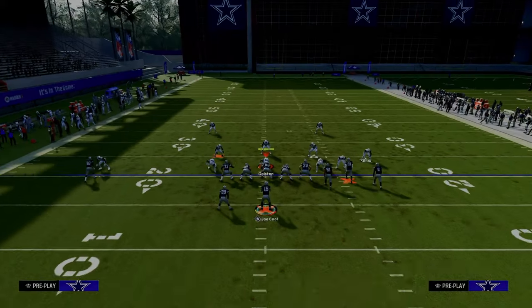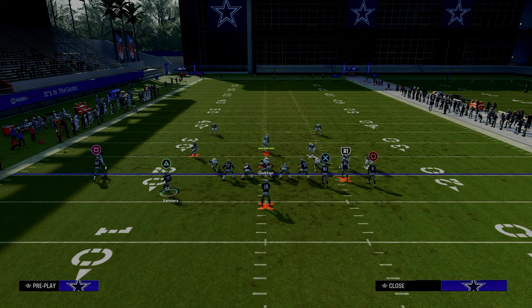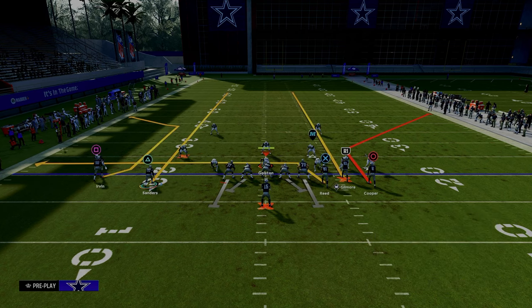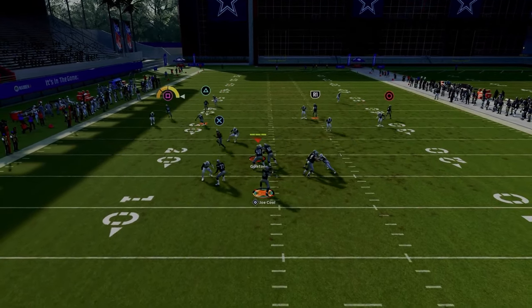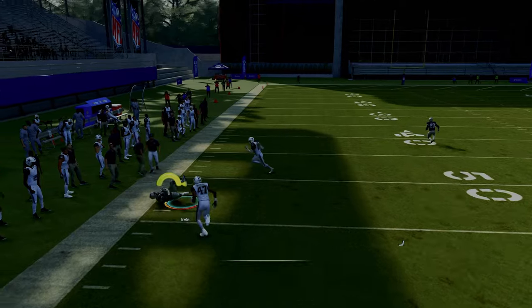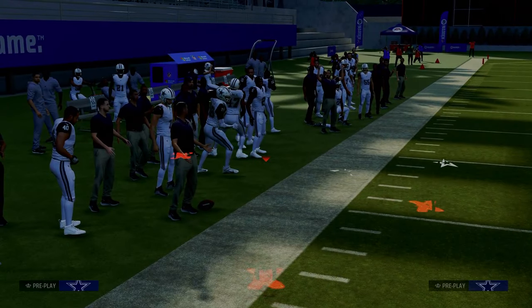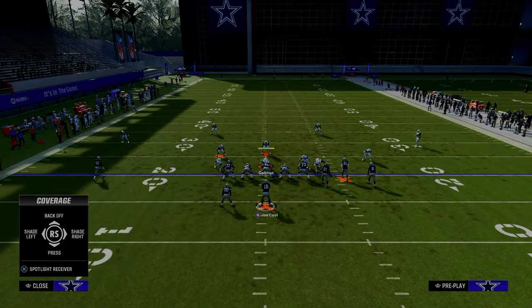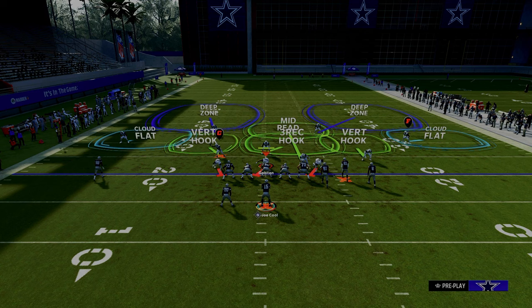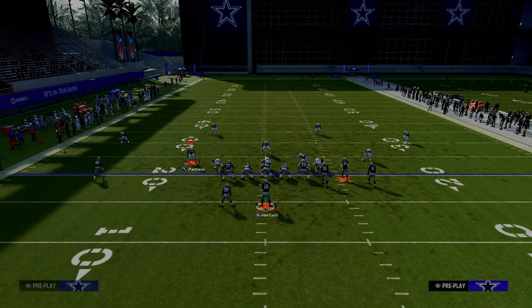Now you might think, as I certainly do, what if I just take a Tampa Two approach? So what I'm going to do is put the left side outside corner in a cloud flat. What you're going to see is this C route kind of gets over the top of a pressed cloud flat. So really the only way for them to defend this is they have to take more of a double Mabel style of approach. What that's going to look like is now I have to double Mabel over here on the left-hand side.